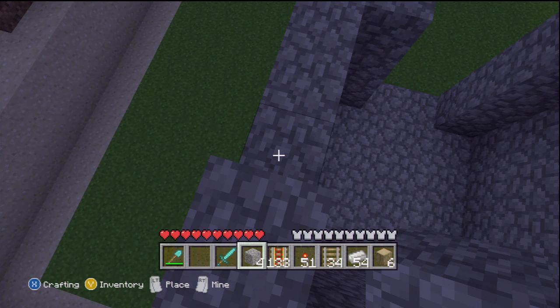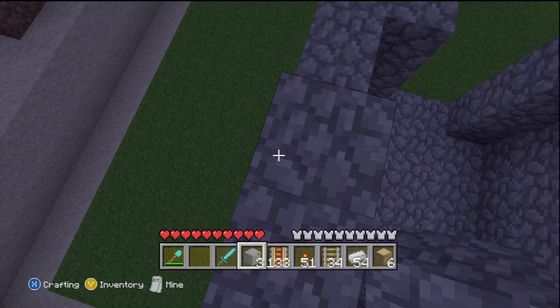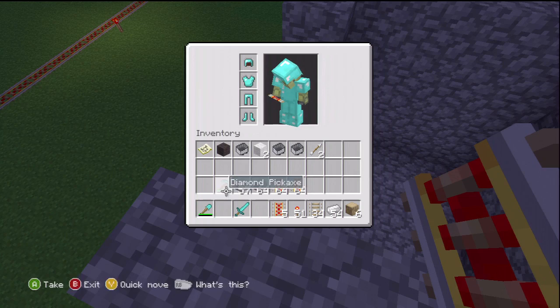They got the mountain biome, the swamp. Snow, taiga, and tundra biomes do not generate for technical reasons — they return in Beta 1.9.